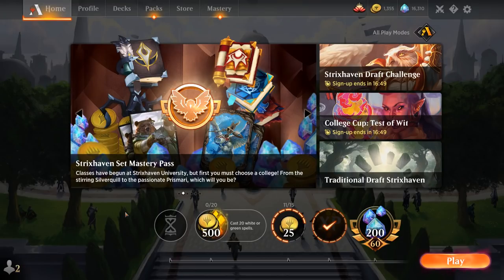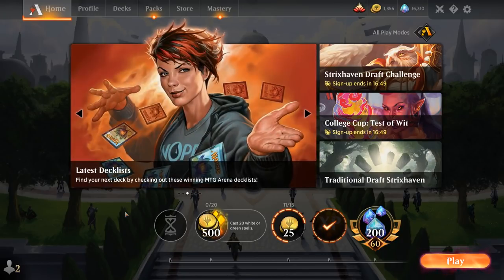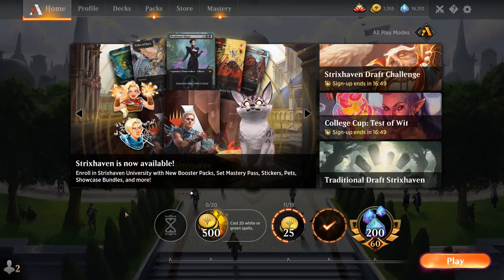The deck is relatively easy to disrupt with cheap spot removal — think Shock or Fatal Push — anything cheap to destroy a token in response to Transmogrify or Creativity. It becomes much more difficult if we target a Treasure token with Creativity, since there isn't much instant speed interaction for artifacts, though Abrade comes to mind. But if we're up against creature or combo decks planning to win early, we can often get there by turn four, making our deck a force to be reckoned with.